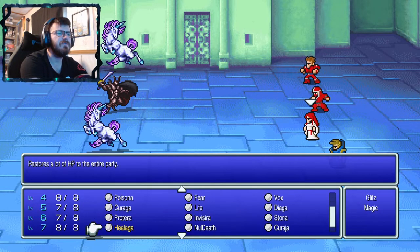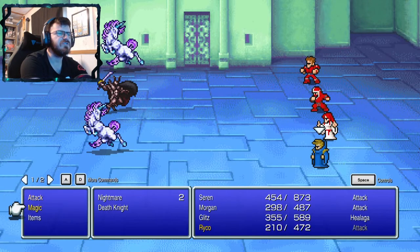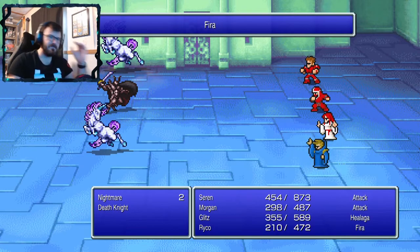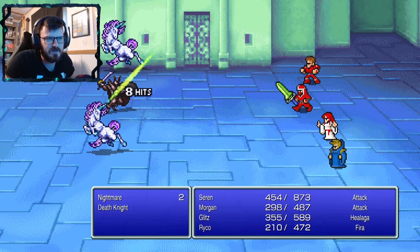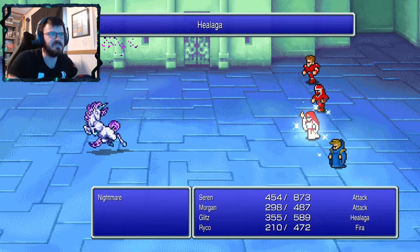I'm actually going to do a big heal just to make sure everyone's fine. Morgan can use about 200 health, Glitz can use 200, Saren can use 400 — yeah, everyone needs health.